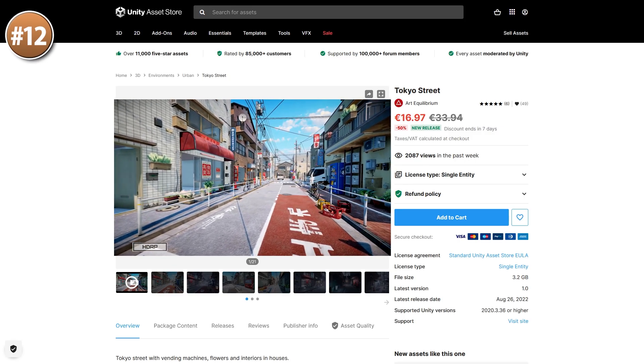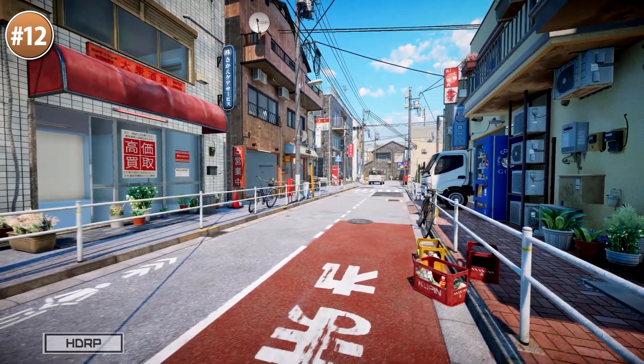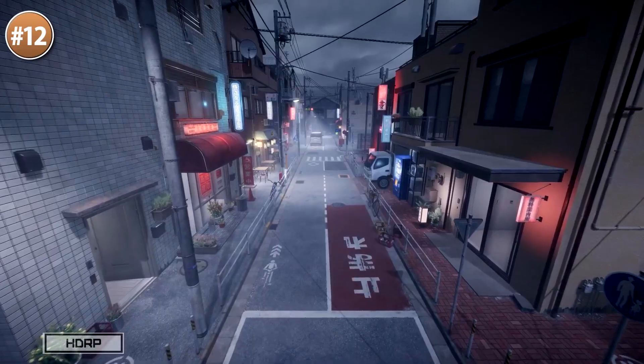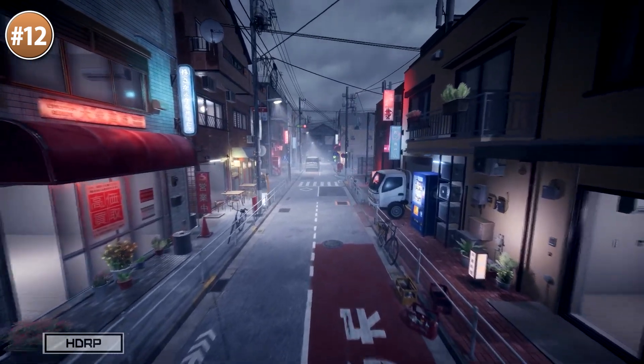If your game is set in Japan, here's a great Tokyo street. I definitely would like to go to Japan someday, and this looks just like every anime that I've ever seen. It's a really nice street — very small and cozy — there's tons of props everywhere and all of the houses also include interiors, which is pretty nice.